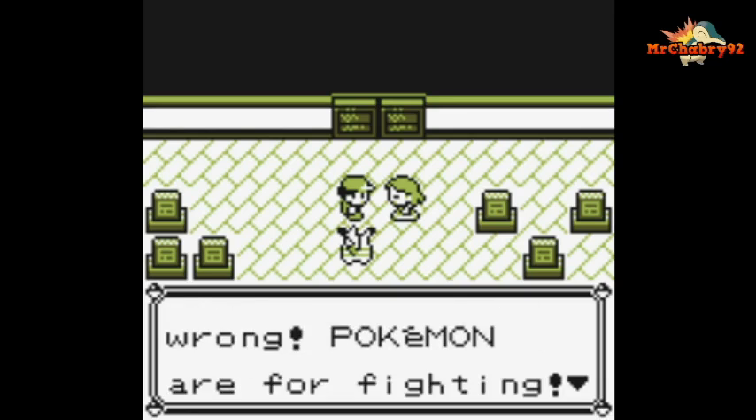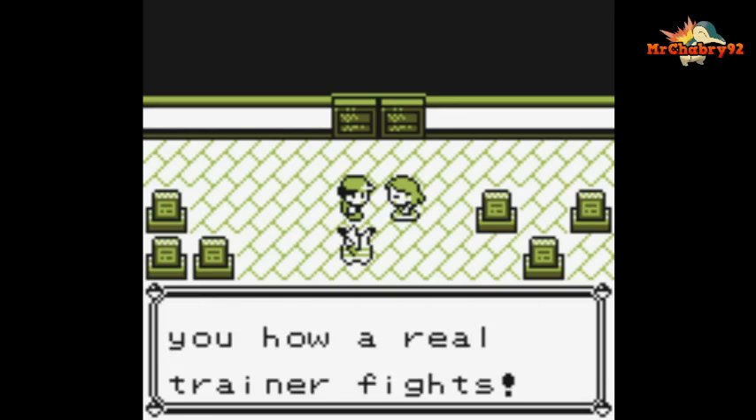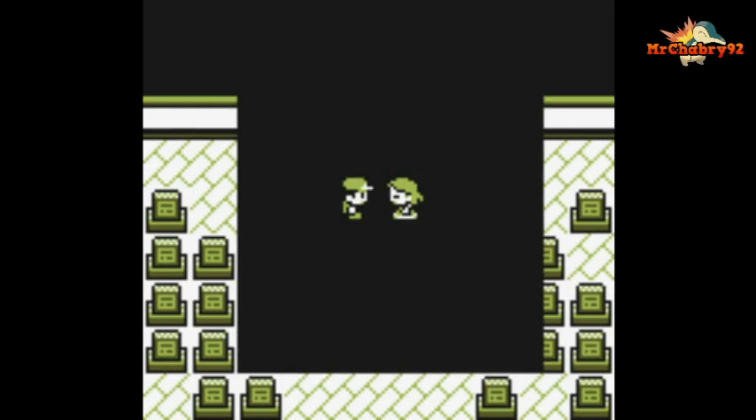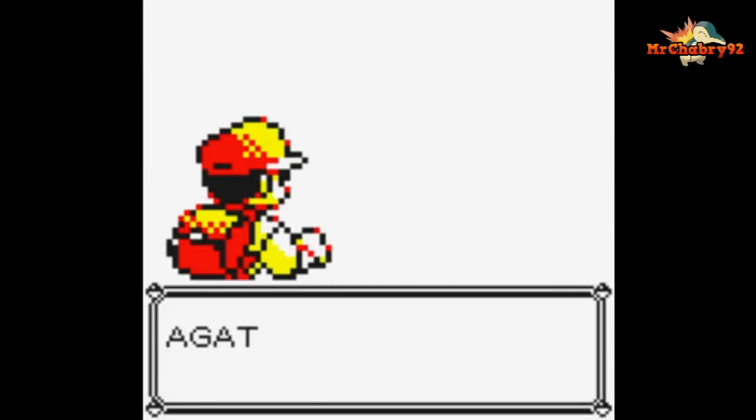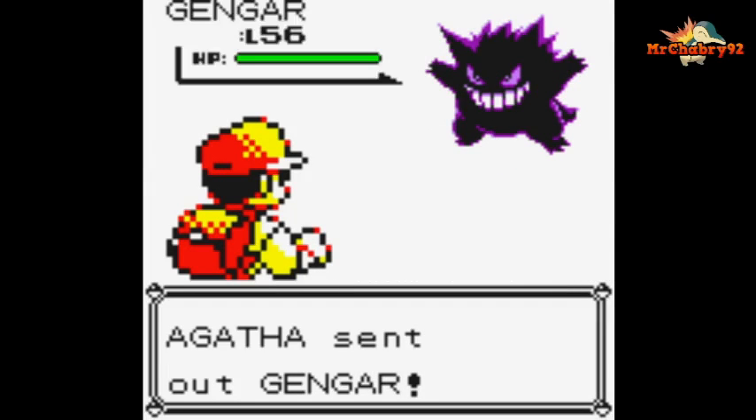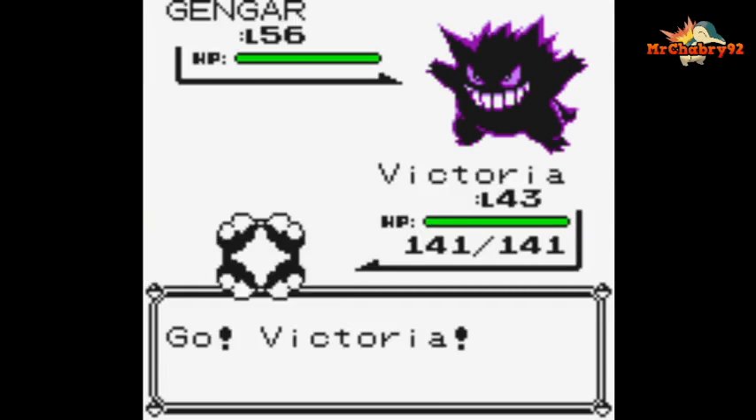Most of her Pokémon are Ghost types, but she also uses Poison types. She starts off with a Gengar.